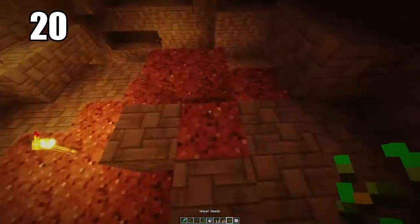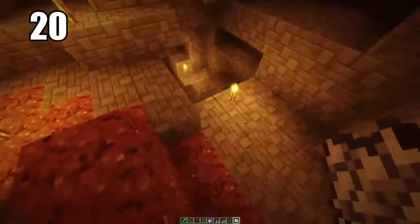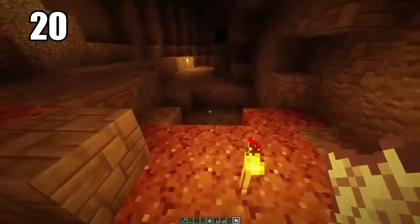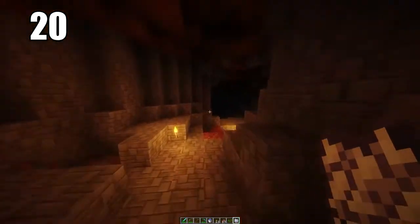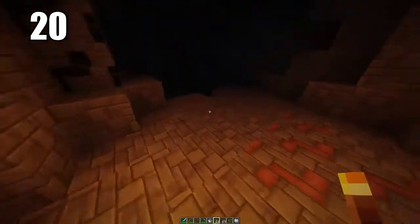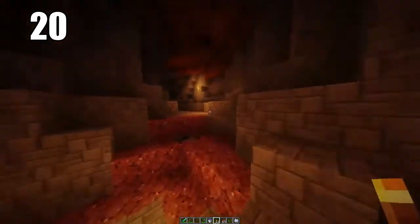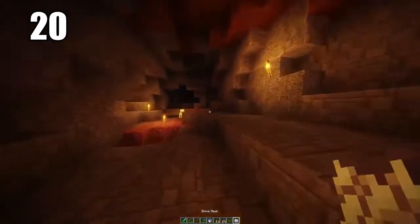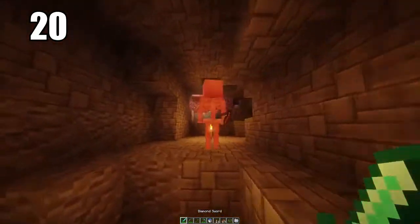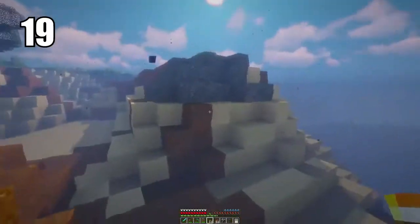Tip number 20: bringing some seeds and even bone meal into caves is always a good idea, especially if you're going to be doing extended mining without leaving for a long period of time. If you have bone meal, some seeds, and maybe some mushrooms, you can actually grow food down in the caves where there's dirt. It may be just enough to keep you alive. It's better to have it and not need it than to need it and not have it.